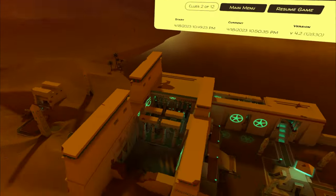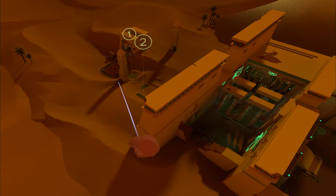Next, we'll head to the scorecard, look just to the left at the obelisk, go to the base, and just right in front of you is clue number two.